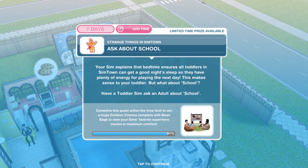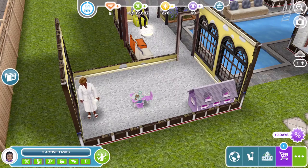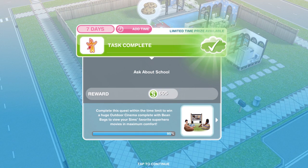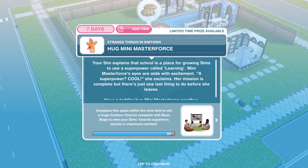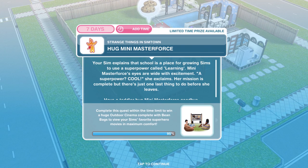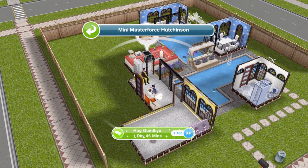Now we need to ask about school. Your sim explains that bedtime ensures all toddlers in Sim Town get a good night's sleep so they have plenty of energy for playing the next day — this makes sense to your toddler, but what about school? Have a toddler ask an adult about school — ask about school is 15 hours and 45 minutes. We've finished asking about school. Now we need to hug Mini Masterforce goodbye — click on hug goodbye, and that takes one day and 45 minutes. Wow.